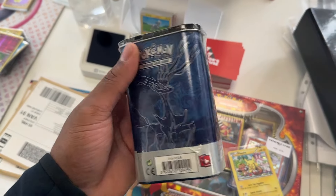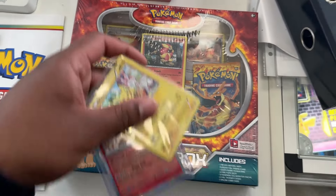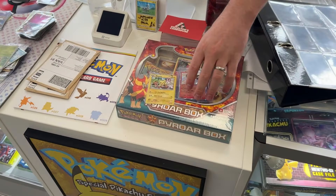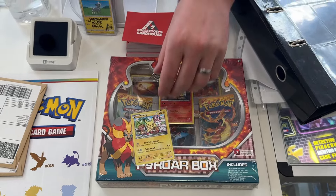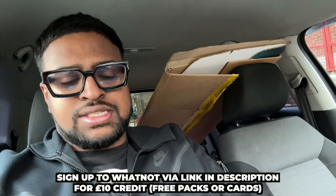Getting this deck shield — we'll see what packs are in it. The two Flash Fires and one XY, got some singles as well that I needed. Traded that in for this and put a little bit on top. So yeah, a little shopping spree. Shout out to Harry, Chloe, Zetra, and obviously the rest of the team at Collect This Card House.